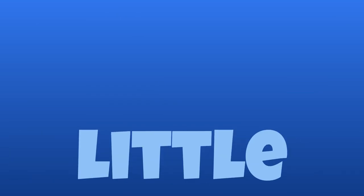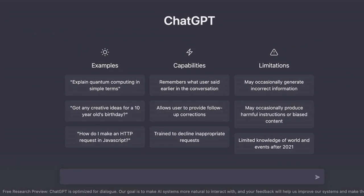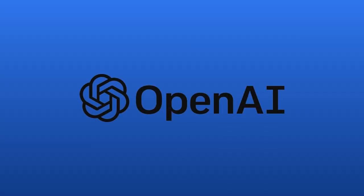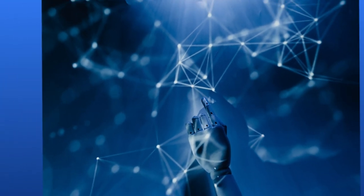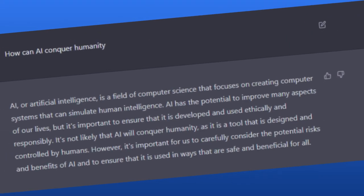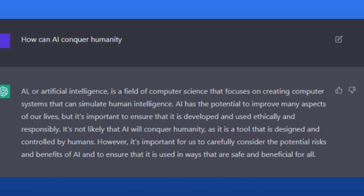If you've existed for the past few weeks, you probably know about this little thing called ChatGPT. In case you don't know, ChatGPT is an AI chatbot created by a group called OpenAI. It uses artificial intelligence to apply information it was taught to answer complex questions and complete certain text-based tasks requested by its users.